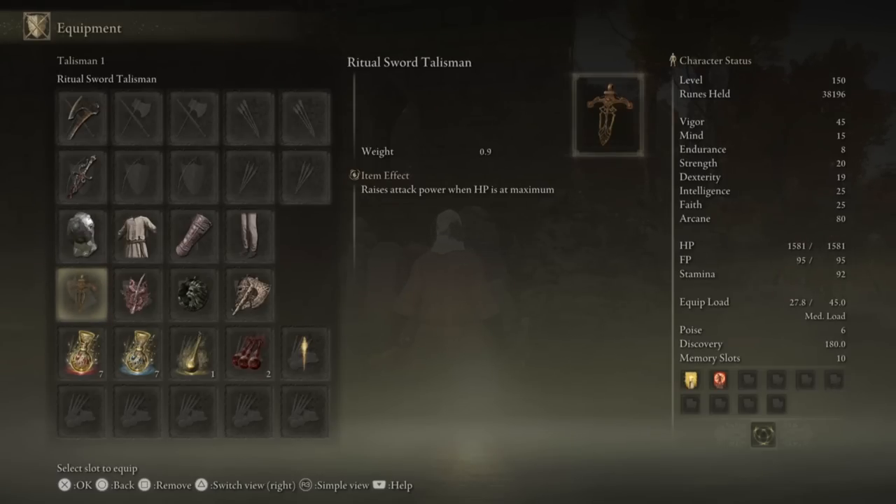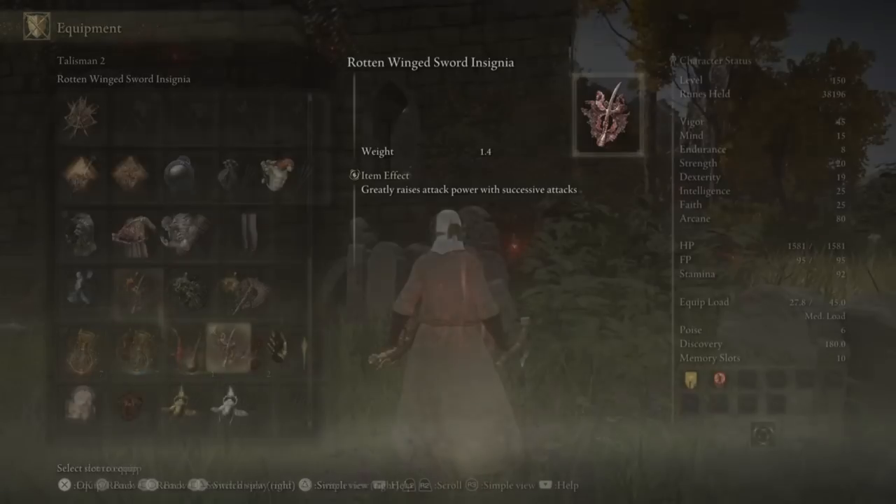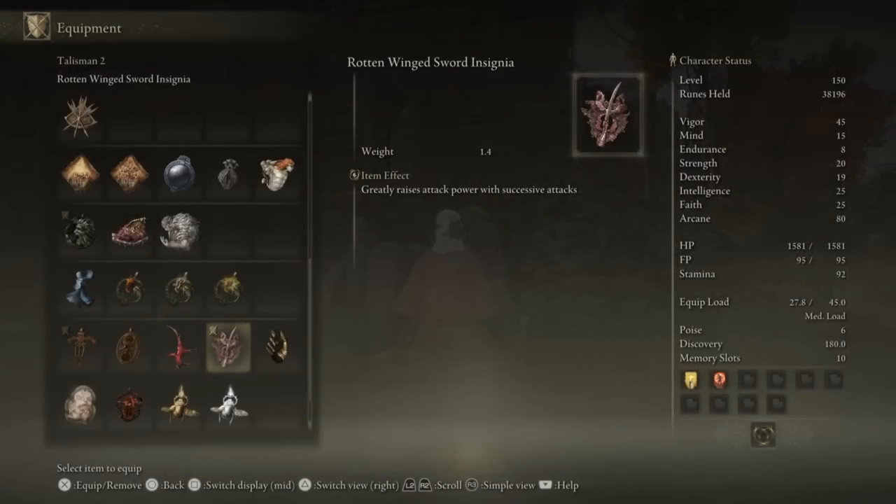Now the thing that makes this build so overpowered is the Talismans, so listen carefully. Our first Talisman is the Ritual Sword Talisman, which increases our damage when our health is maximum. Our second Talisman is the Rotten Winged Sword Insignia, which you can get from Millicent's questline. This increases our damage on each consecutive attack that we deal. Since our weapon can hit up to 5 times in one attack, this Talisman is a godsend for this build.